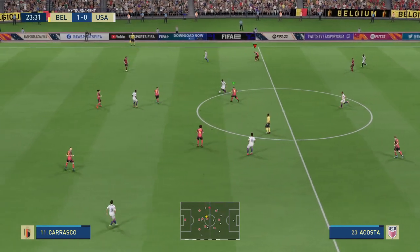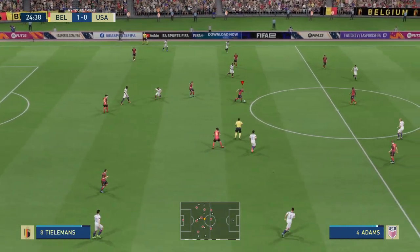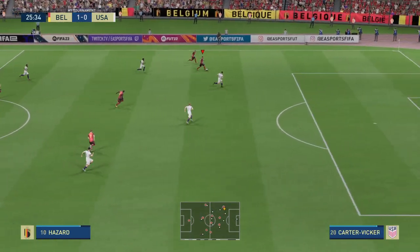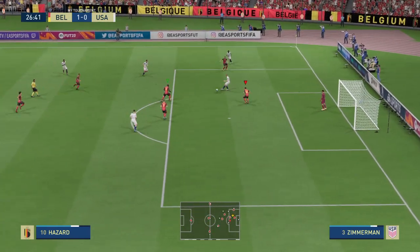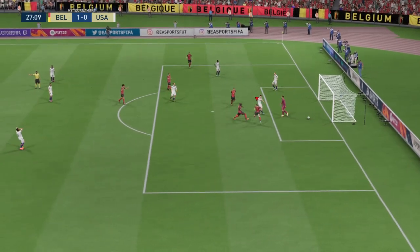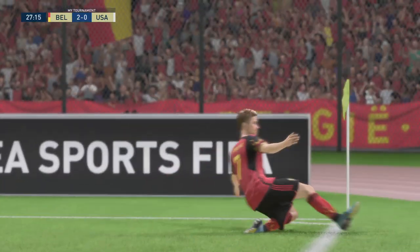They've given it away. Now who can he play it to? Hazard. And they could face difficulties here — they've gone and scored again! They're doing everything in their power to make sure they're not pegged back.